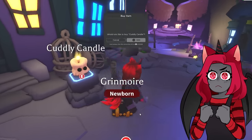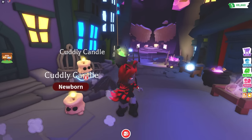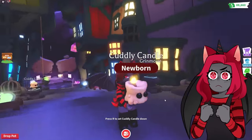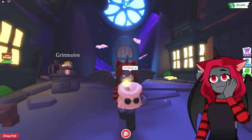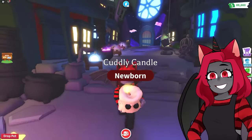Of course, we have the Cuddly Candle, which is $500 Robux. There it is. How does it walk? It's just running. And then you hold it like this! What a perfect buddy to have if you're going through a haunted house or something — you have your Cuddly Candle and you're just going through a haunted castle.